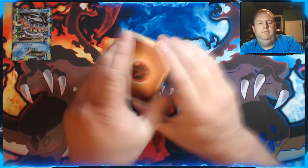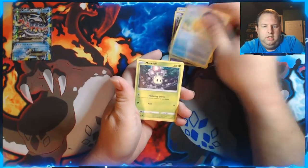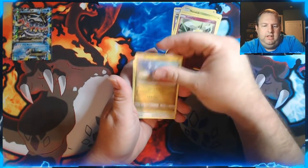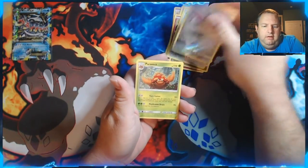Water energy — here we go. We got Hypno, Poke Ball, Pelipper, Morelull, Chinchou, Cutiefly, Dratini, Spearow, Skarmory, a Reverse Holo, and a regular Parasect.